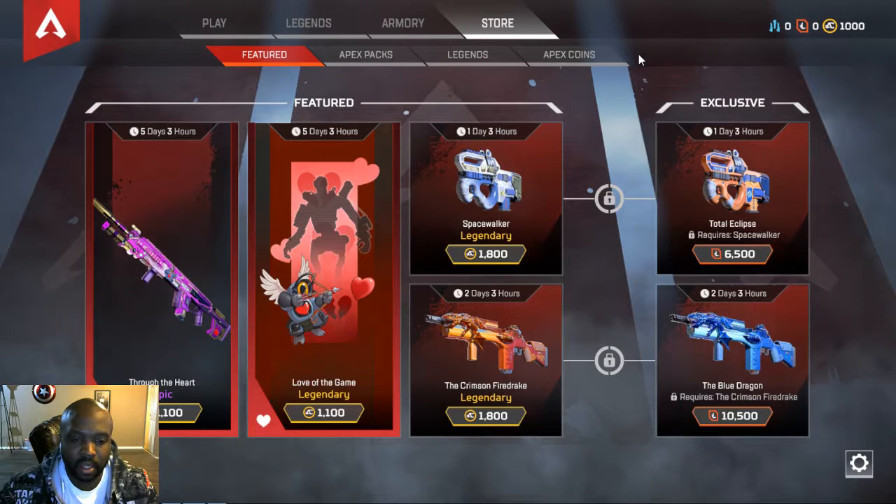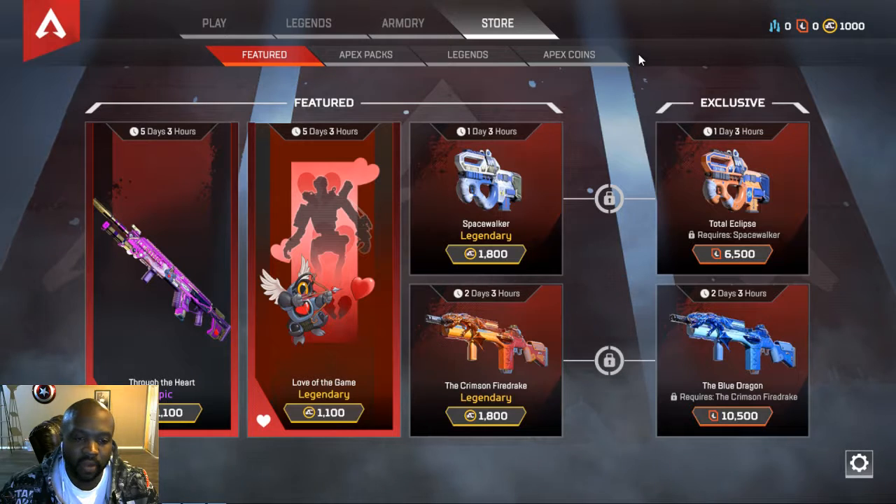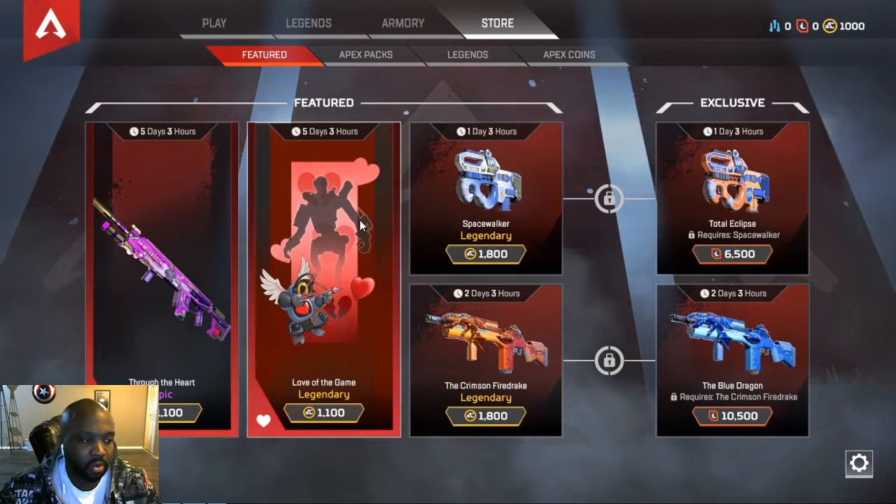What up, what up? Apex Legends just dropped two items to the store — Valentine's Day theme. Let's check them out. It's a little quick look.